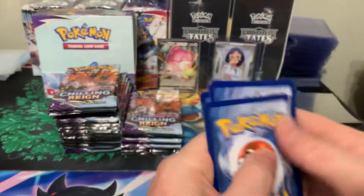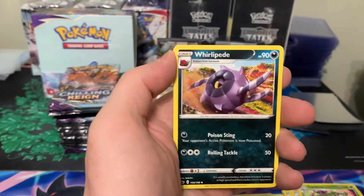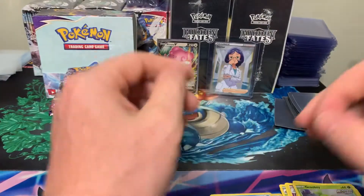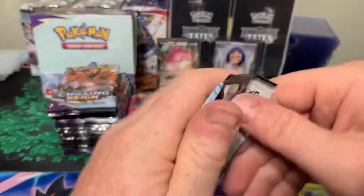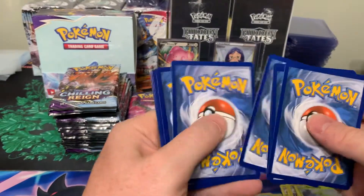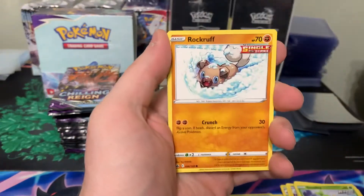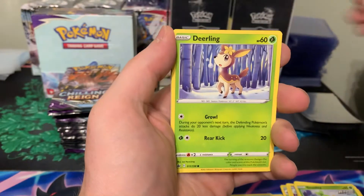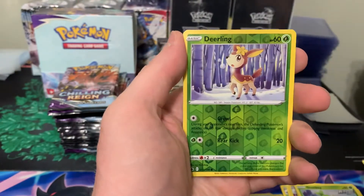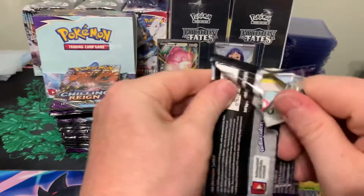Pack nine: Heracross, Sobble, Inkay, Skovet, Scorbunny, Energy, Centiskorch, Thwacky, Keone, Krokorok, and Scolipede. All right, let's see if this pack brings some luck. I'm not sure what the ratios are — I know with Vivid Voltage they were up to nine or ten hits. Old Sun and Moon was five to six hits per box, but I think Sword and Shield moved to like a seven to eight average. Tearling and Rillaboom. So hopefully we can hit at least seven or eight hits in this box — I'll be happy with eight.